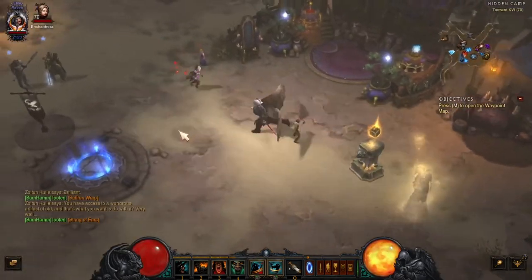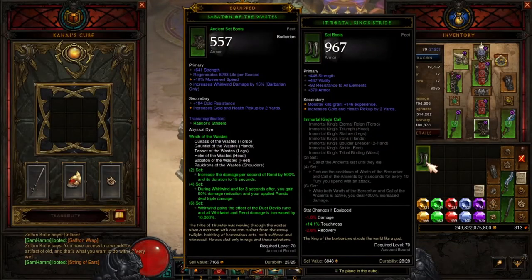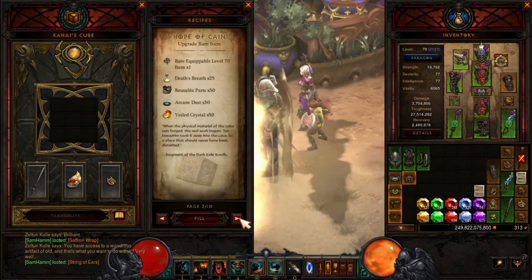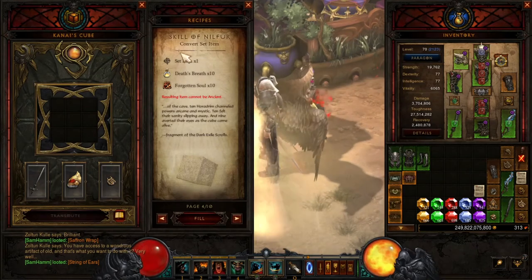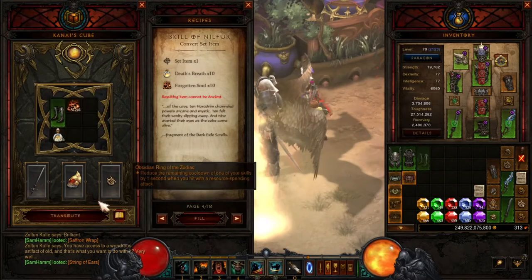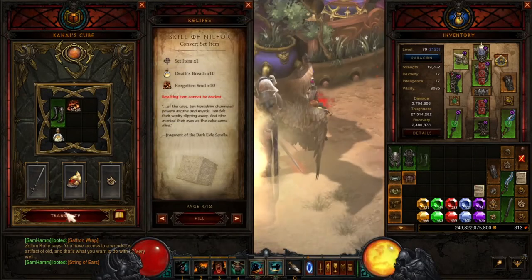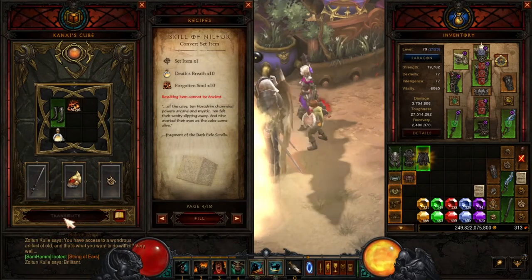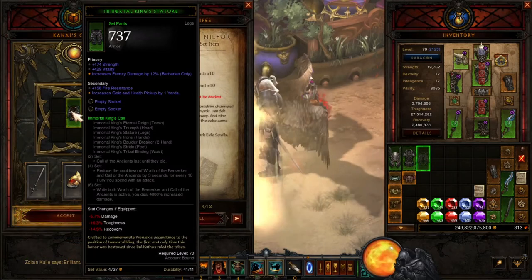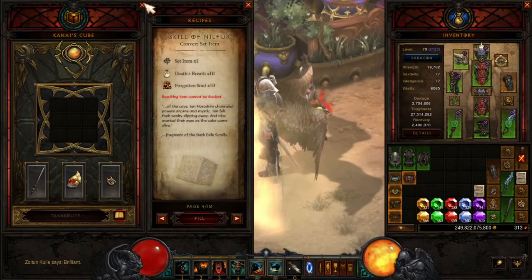If you want to change something — say you get two of one piece, like two pairs of boots — you can go to a different recipe in the Cube: convert set item. Throw one in, transmute it, and now you've got a different set item, like pants. That's what makes it nice.